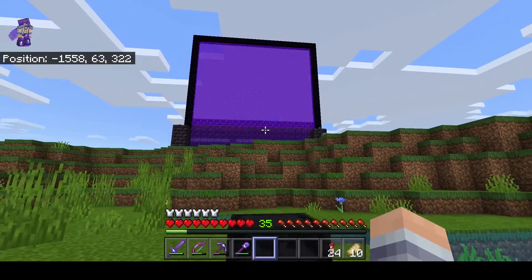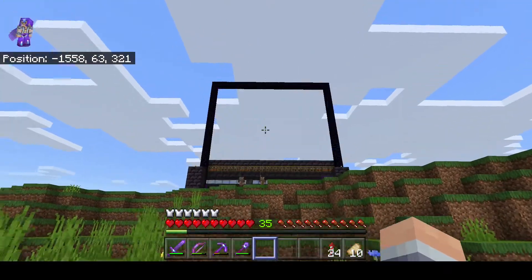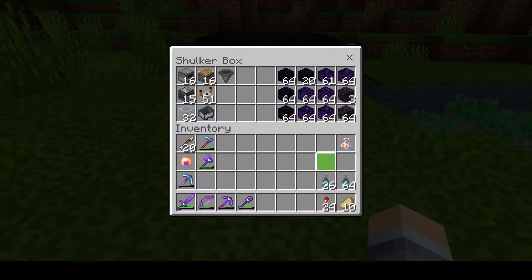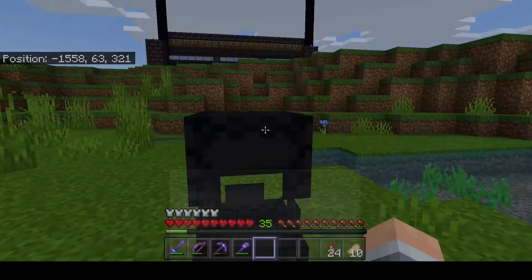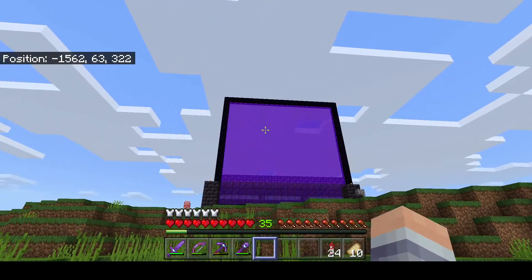Now I'm going to focus a little bit more on the building part. I want to make this portal look good, and for that I'm going to be using these blocks on the right. I'll probably need a lot more blackstone and maybe obsidian - more regular obsidian, not crying obsidian. I'm going to try and make this thing look like a rift opened here so it doesn't look squared.